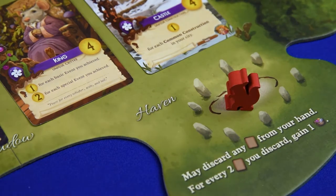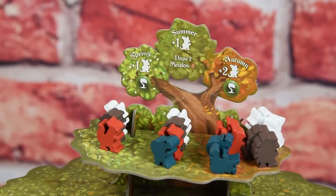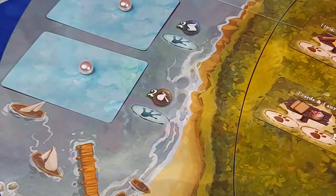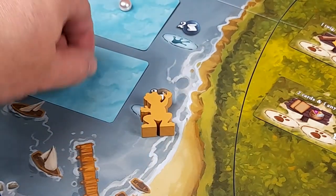Play for Everdell Pearlbrook works exactly like the original game. Players on their turn have the usual three options: they can place a worker, they can play a card, or they can prepare for the next season. They will also have an additional option of playing their frog ambassador.